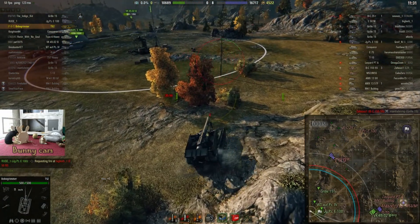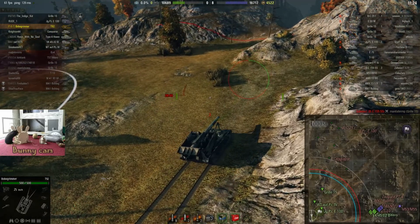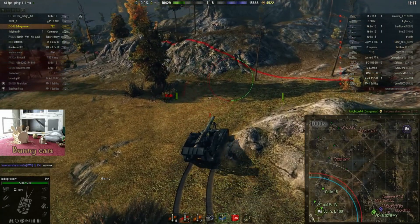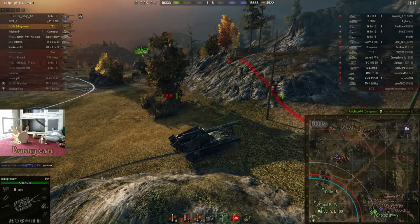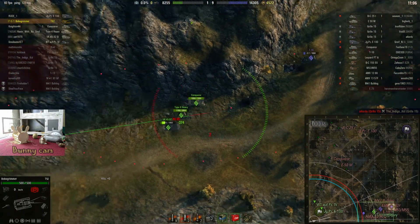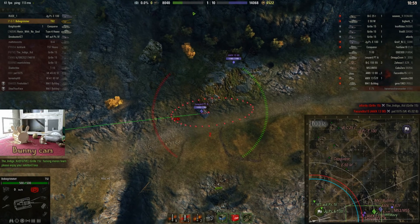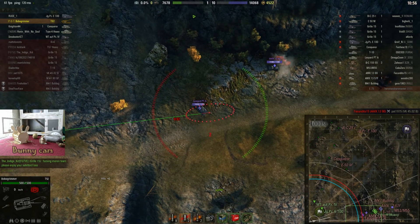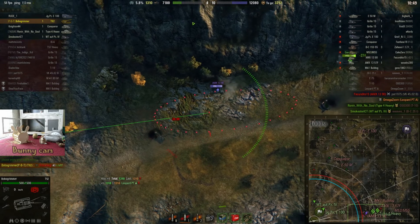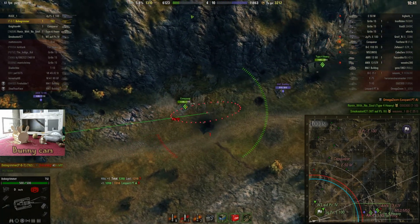Let's get further back. We can get some shots round on the guys pushing down the south there. We've still got two armour piercing rounds left, so let's give them a go. This is what we could do with a high explosive round for sure. Oh, blimey! 1,310 hit points of damage! So when these armour piercing rounds do land, they really do hurt.